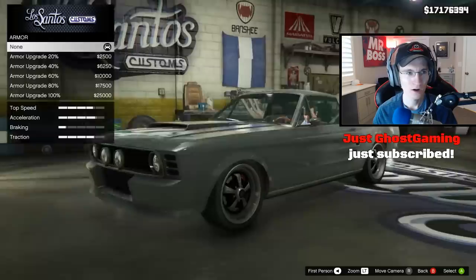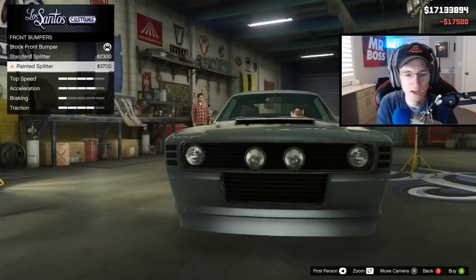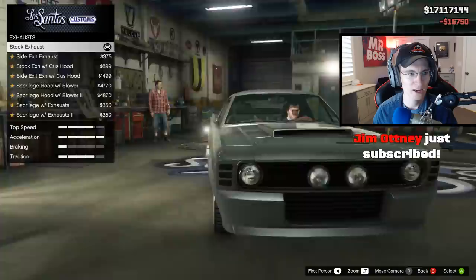This car sounds really good - let me get in first person. Lord Killa donated two dollars. This car has a rumble to it that sounds really good. So this is the Vapid Dominator Classic. We're customizing the Vapid Ellie - it has 16 customization options. Armor, brakes, front bumper - we have stock, standard, and painted. I'm not sure I like that big thing on there so I'll go with none. Engine, exhaust - you have a lot of exhaust options.